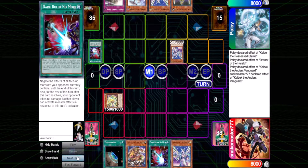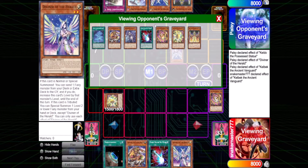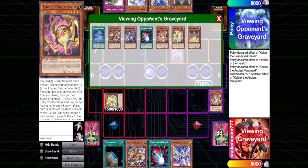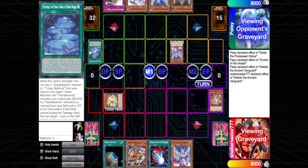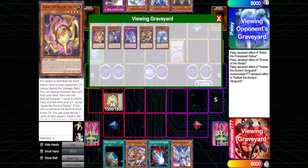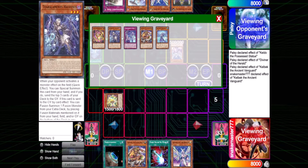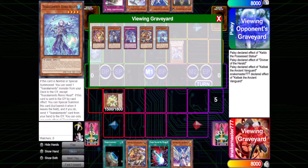Now we resolve his Kelbek and we both mill five. Now we both have several trigger effects going off. He has Agido, which will mill five more. He has Halfinus, which can fusion summon. And Medora — this is a quick effect, not a trigger effect. For me, I have Agido and I also have Halfinus. And then I have Salek, which is a trigger effect. And then Rhino Heart is also a trigger effect.